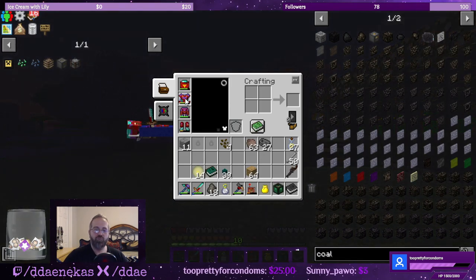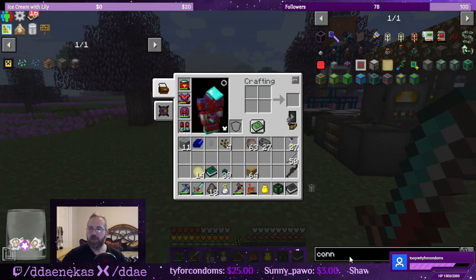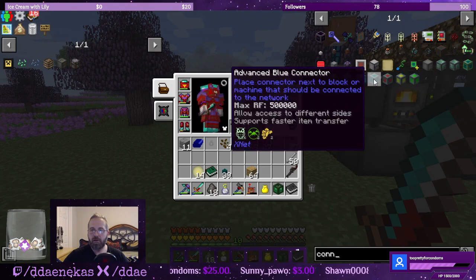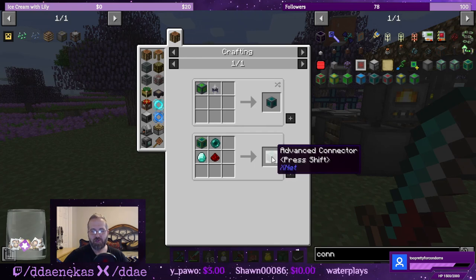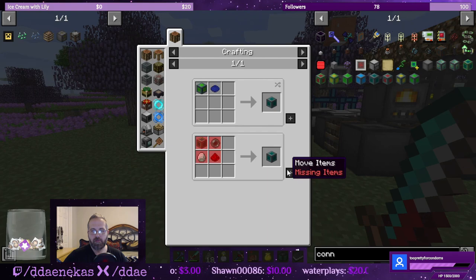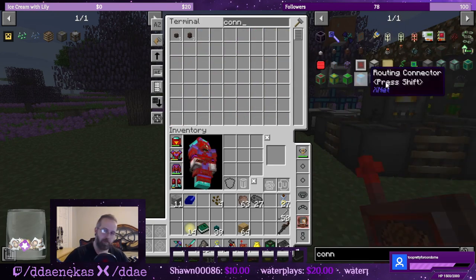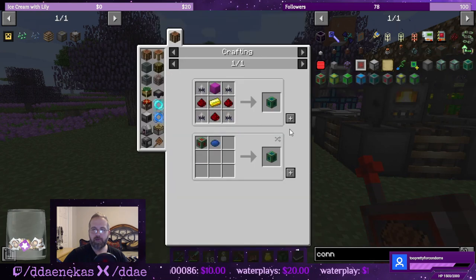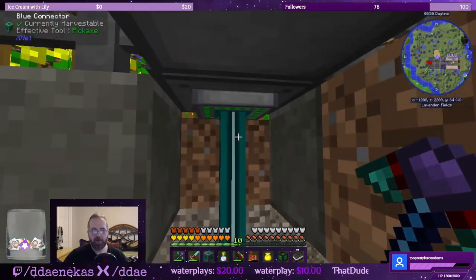I'll have to fine tune this thing. I don't think the advanced connectors transfer items faster — I think it's only more RF. Max RF — 500,000 — allows access to different slot — supports faster item transfer. I am wrong. Ender pearls — I should only need to make one of these. Advanced connector. Advanced blue connector — supports faster item transfer. I'm hoping this will solve the problem for right now.